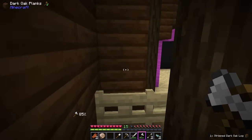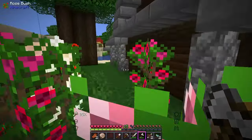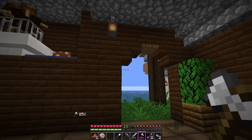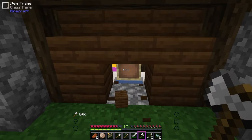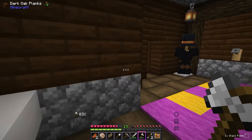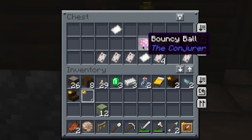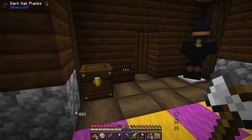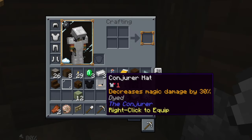Let me try to outsmart him and see if I can sneak in from behind. The changing room, perhaps? I don't know what this stuff is, but I will take it. Am I safe in here? Is he going to come in? Conjurer hat — decreases magic damage by 30%. It looks like Thanksgiving has come early this year. I need to eat. Desperate times, my friend. It is showtime.